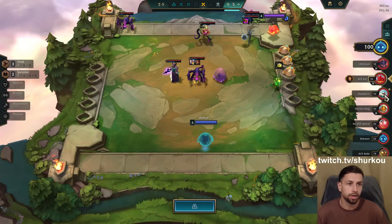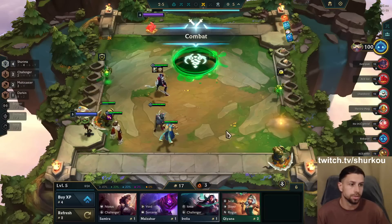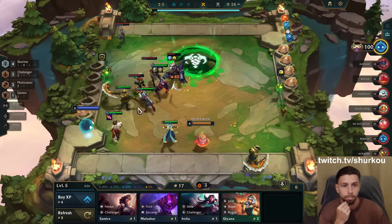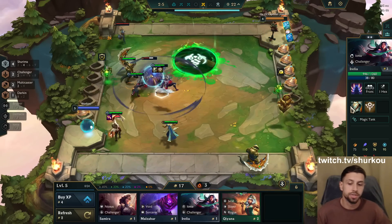I barely win against him — actually I think I easily win against him because he's a one-star Chugat. Everything is one star, this is a free win. Putting them in the back so the Gargoyle's gets solo focus so we get more out of the passive — get more resistances out of it.